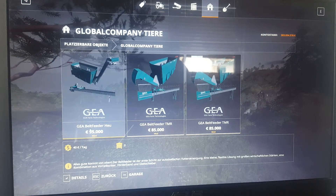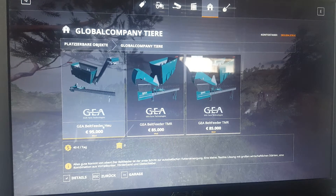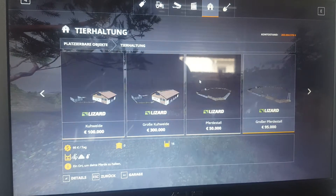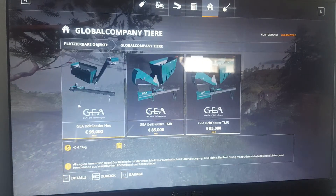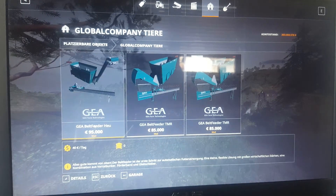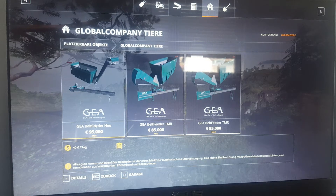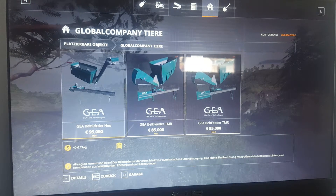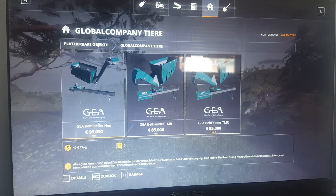What you need to do is activate the GEA mix feeder for that to be able to get the Coastal as well. This is the GEA belt feeder for hay — it costs $95,000. The bunker capacity is 200,000 liters, cost per day is $40, and the measurements of that belt feeder are 7 meters by 4 meters.